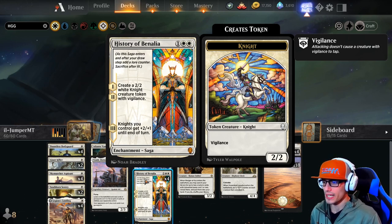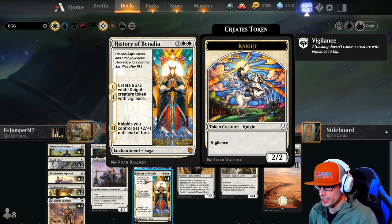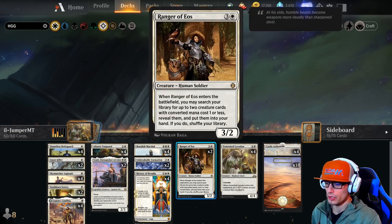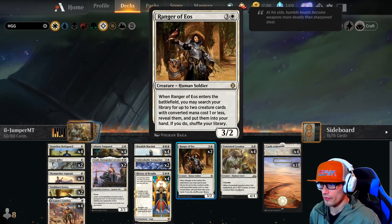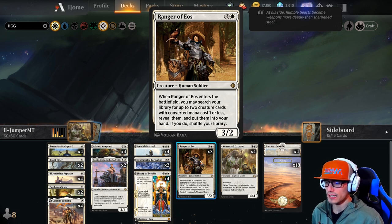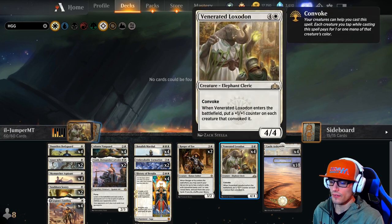We have four copies of History of Benalia, an enchantment saga. On turn one and two you create a 2/2 white knight with vigilance; on turn three, knights you control get +2/+1 until end of turn. We have two copies of Ranger of Eos, a four-drop. When Ranger of Eos enters the battlefield, you may search your library for up to two creature cards with converted mana cost one or less, reveal them, put them into your hand, then shuffle your library.